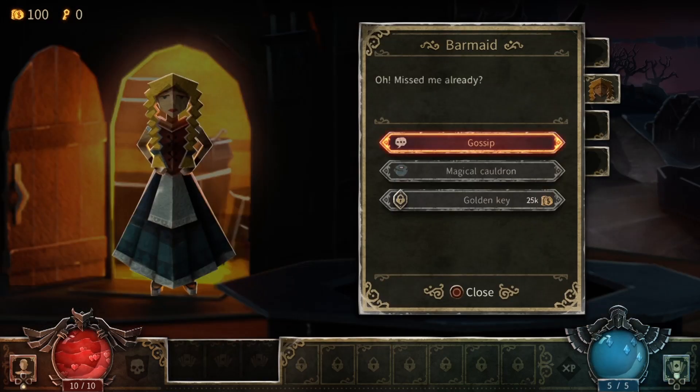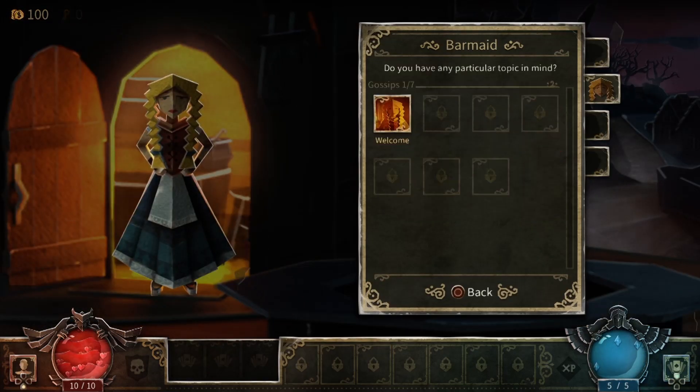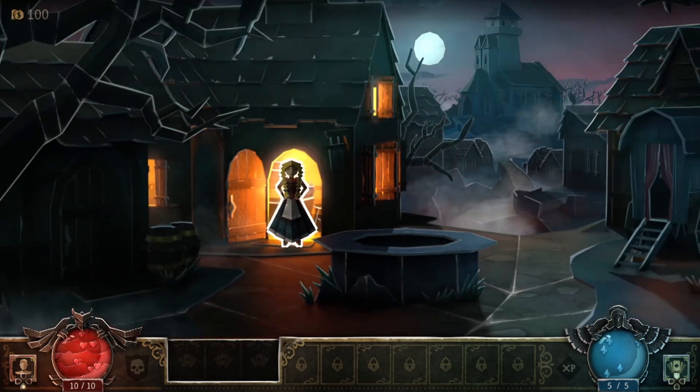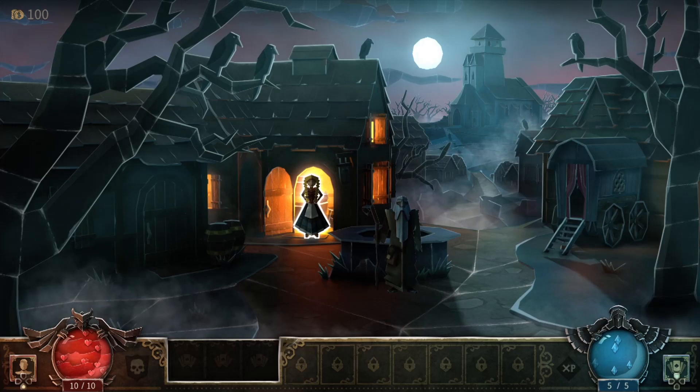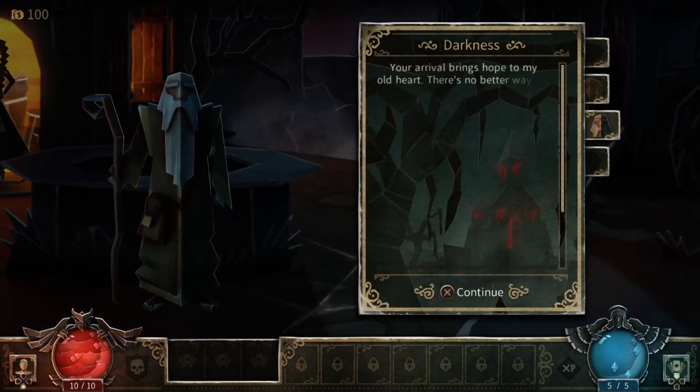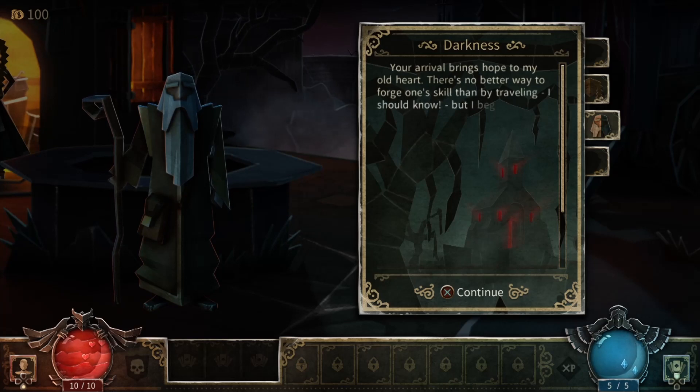The townsfolk provide an occasional insight into the creatures and history, but you mostly interact with them as vendors. The sage can identify new cards, the fortune teller lets you upgrade those cards and recharge uses, and the healer can restore your health. The barmaid keeps a cauldron of prizes you can redeem for ever-increasing amounts.